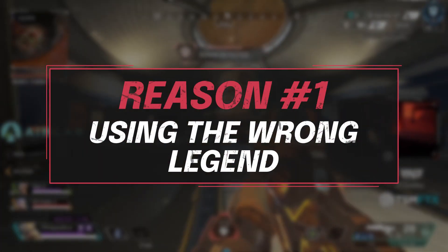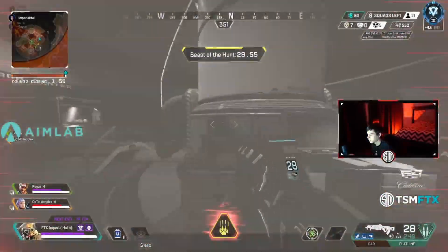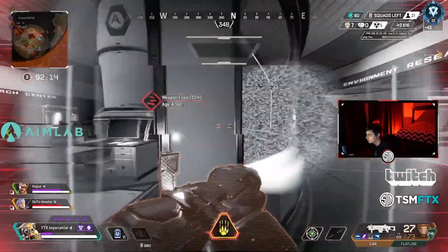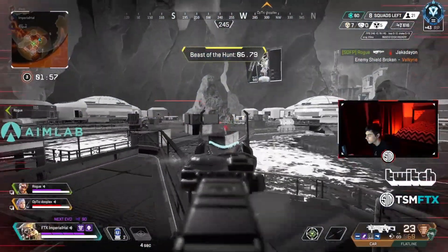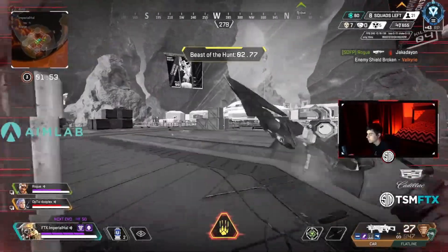Let's jump into the reasons that you're dying. The first one we have to talk about is that you may be using the wrong legend. This actually doesn't matter if it's a legend that you main, or maybe you bounce from legend to legend — but if you're using the wrong one, you're actually going to be hurting yourself quite a bit. If you don't mesh well with a specific legend and you're not using them to their specific playstyle, then you're not going to be getting the most out of them, and you're going to be dying with them a lot.